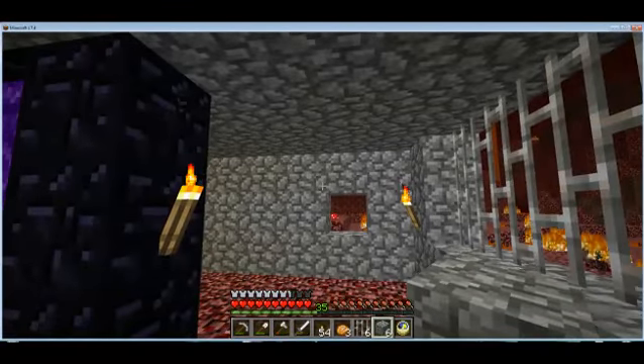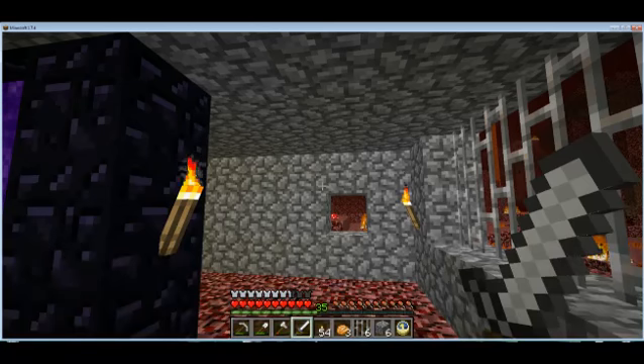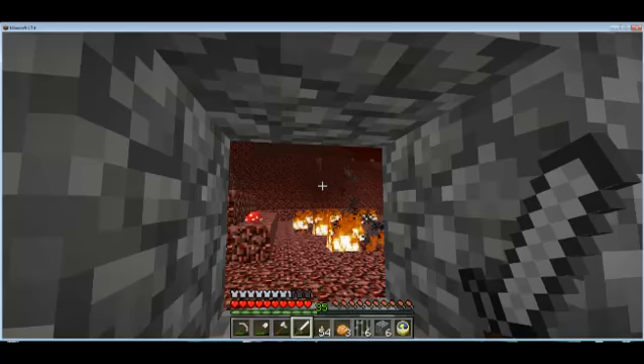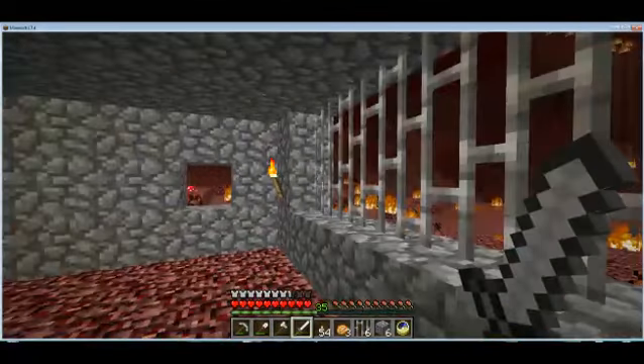Pig zombies used to drop cooked meat. Now they drop golden swords, but I don't really need to kill them for that. And if I hit one, the entire swarm will come after me — it's worse than a wolf pack. I think I'd rather face the wolf pack.